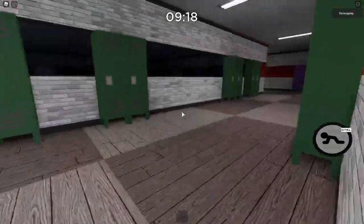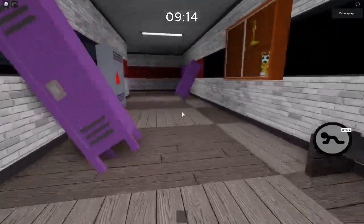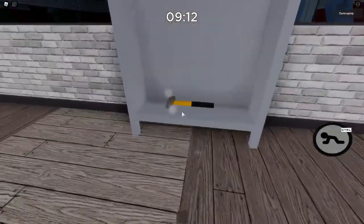Now we're moving on to the hammer. For the hammer you will need the red key. It only has one spawn and it's always in this locker over here.